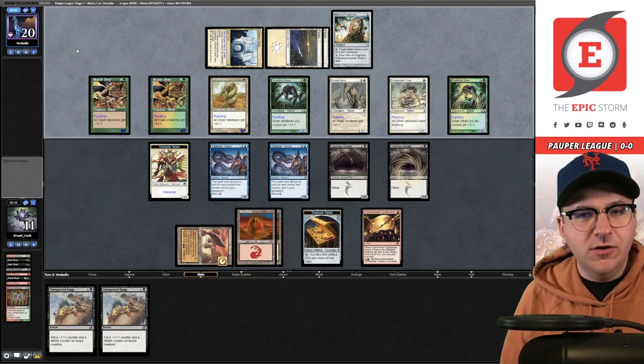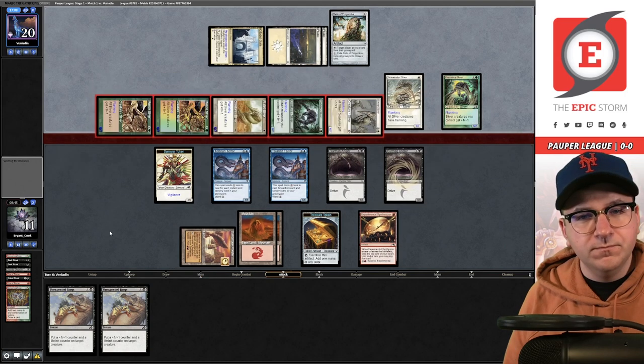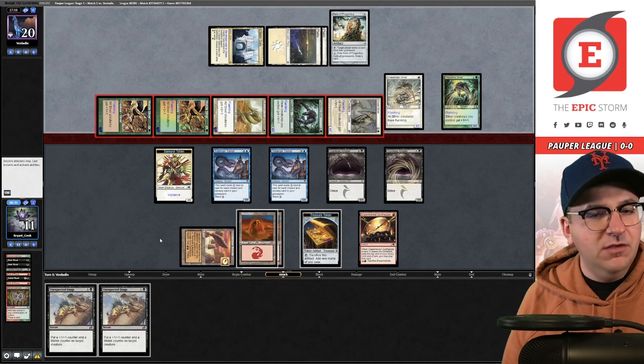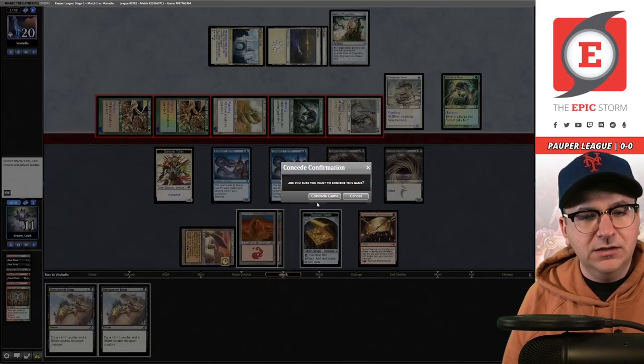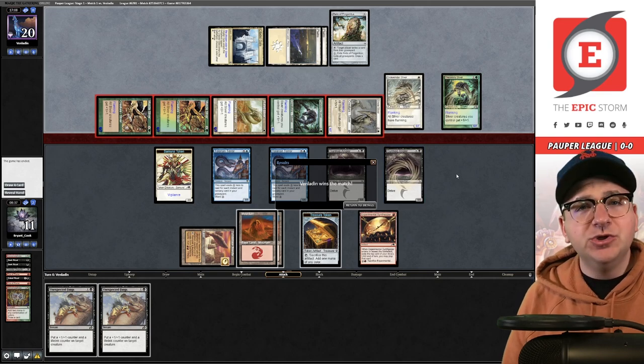They relic me — all Slivers have Flanking, and another Muscle Sliver effect. I think we just lost. The 5/5 army was not enough. All my opponent needs to do is swing out — there's no block that reasonably wins me the game, so I'm going to pack it in. We lost match one — it's a bummer. Match two coming up.